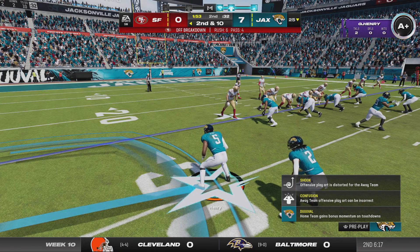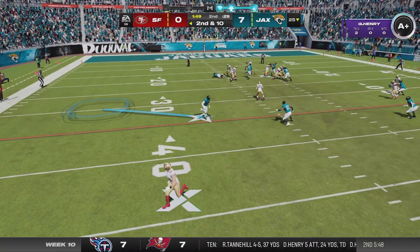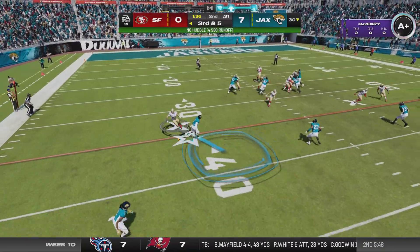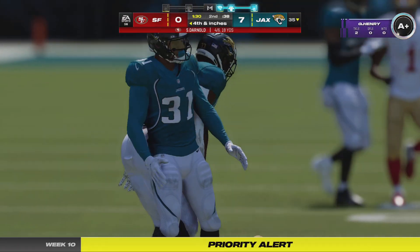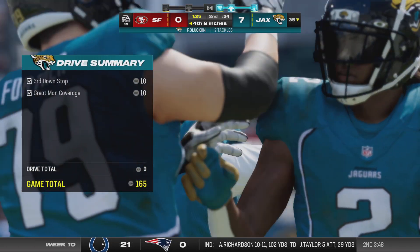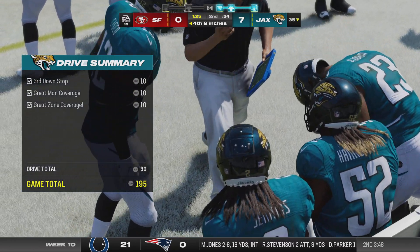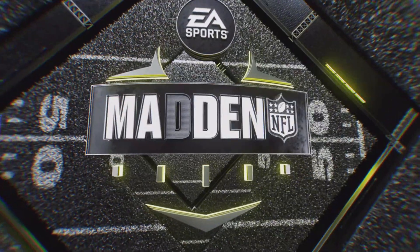Following the incomplete pass, second and ten from the 25. Out of the shotgun — here's Darnold — complete over the middle to Mitchell for a gain of five up to the 30. Then another incomplete to Mitchell — he's just going to be short, maybe by half a foot — it'll be fourth and inches. On third down they just said we've got faith in our tacklers; we'll give you the short stuff and just protect the sticks. Every time fans say tackling's not part of the game anymore, plays like that prove otherwise.